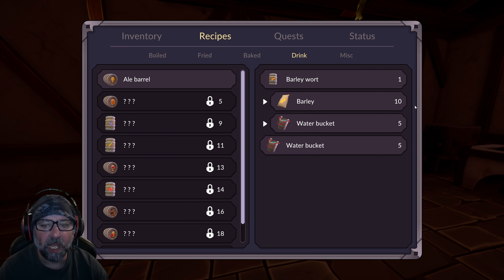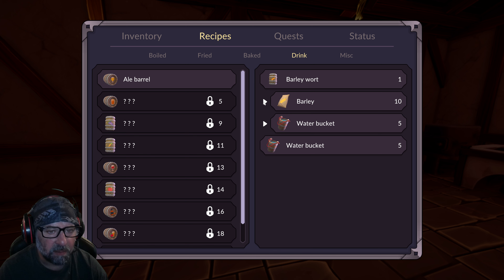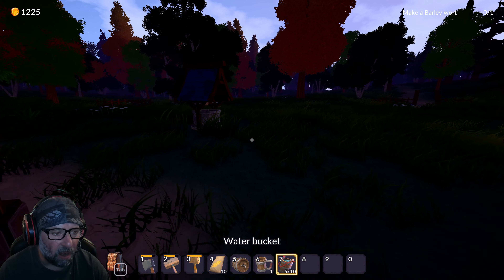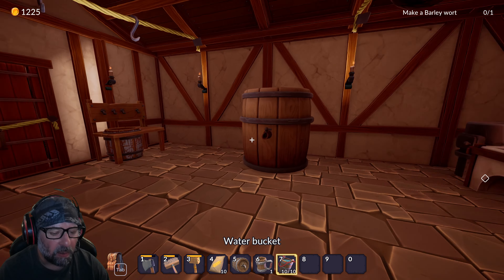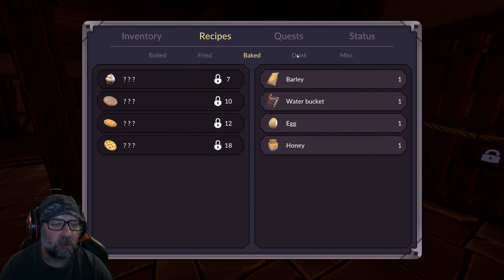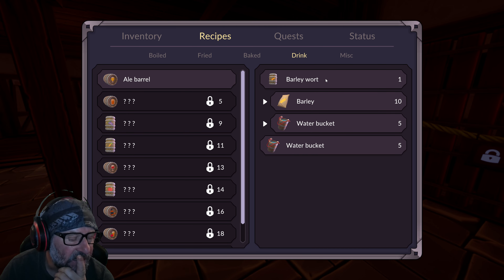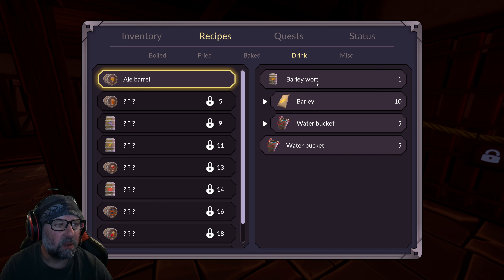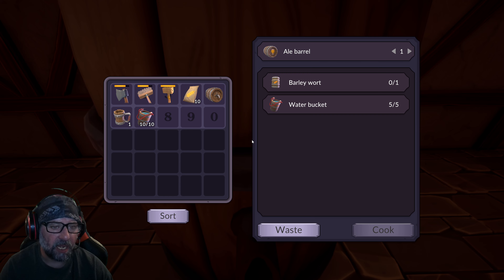Let me check inventory — recipes. Drinks — I need ten and five. I'm clicking on it but nothing happens. I have a little problem here, it just doesn't — this is a difficult game. Okay, I got ten buckets. Back into my little thing here — recipes. Fried, drink, baked — oh so you want so much stuff to do. I want this one but I don't know what you're supposed to do. I have all this stuff but I still cannot figure it out.